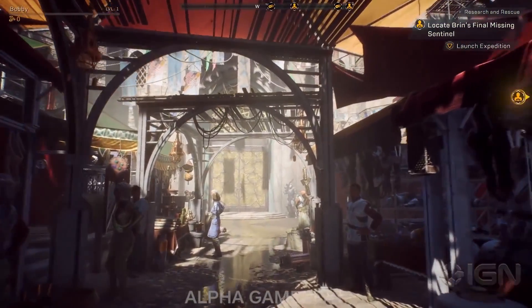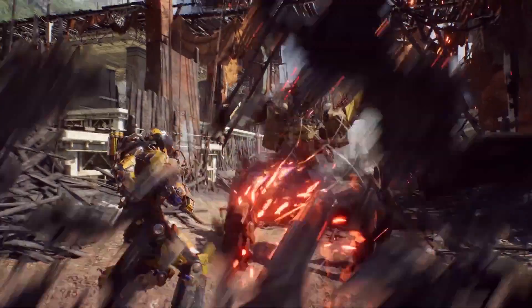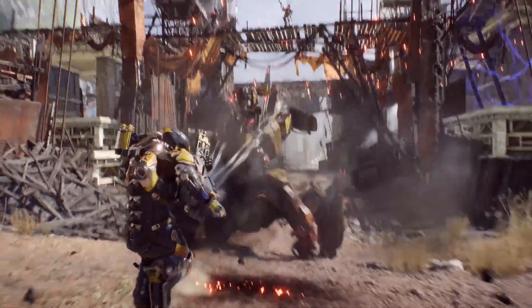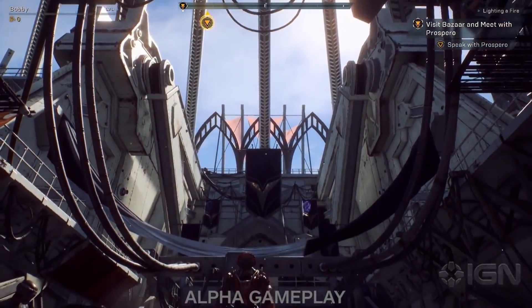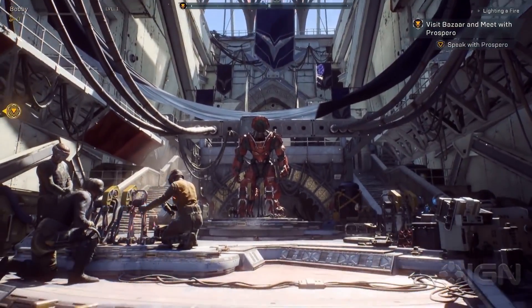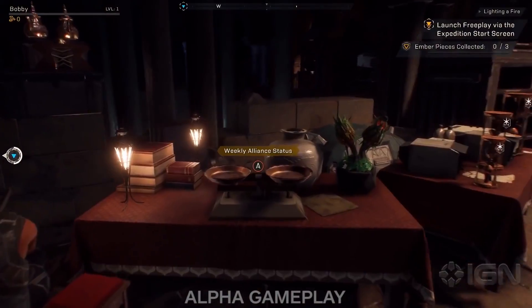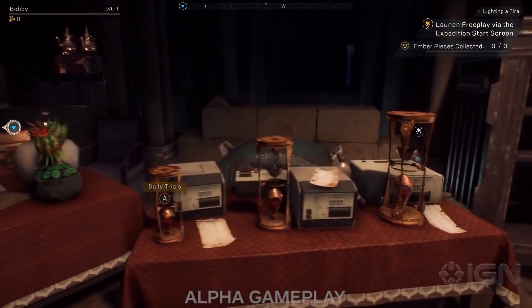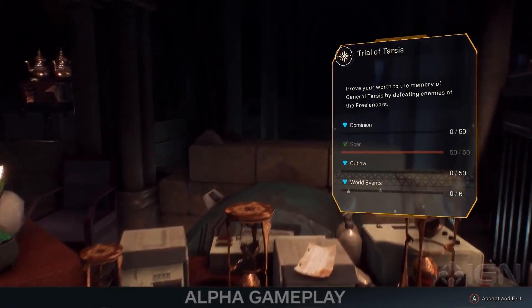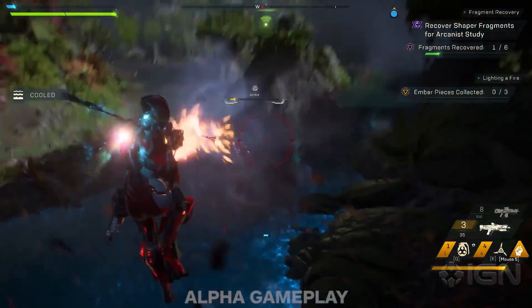Hey guys, Dantix here. Anthem, the exosuit-based action looter shooter, is at our doorstep, with the VIP demo arriving on the 25th of January and the public demo hitting February the 1st. Time to blast you with some new and interesting information that's dropped around the internet, thanks to IGN sources below. Today we'll be talking clans — or as Anthem calls them, alliances — the hub world, weekly and monthly missions, dailies, crafting, running through all the weapons including timed grenade launchers, and more.